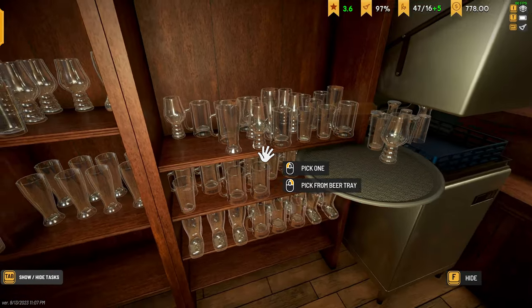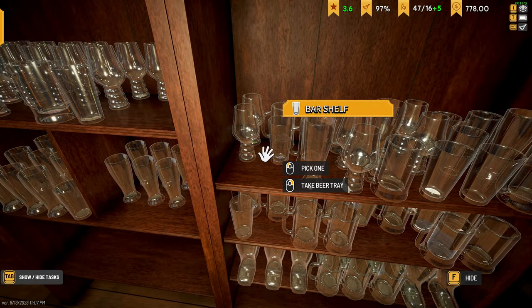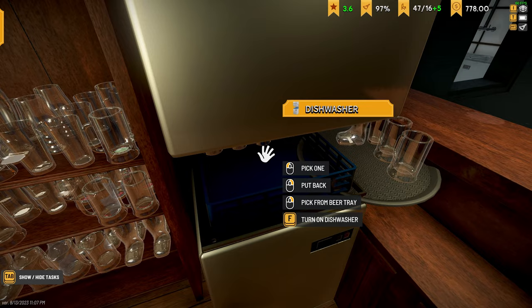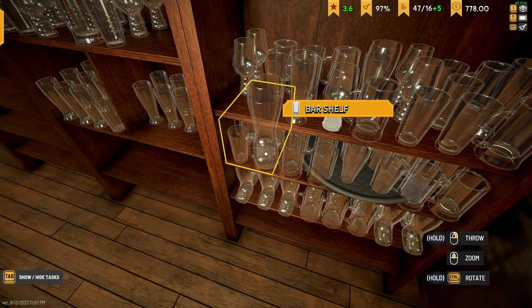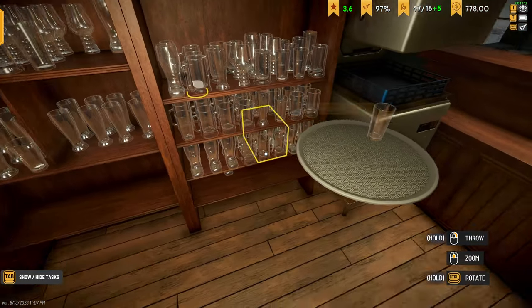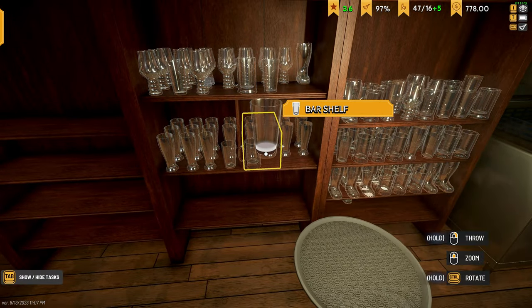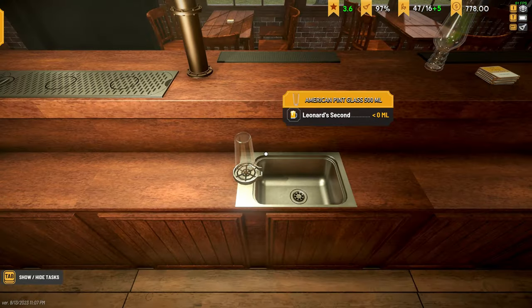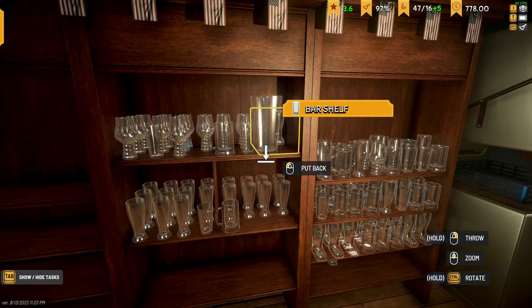Tip 6: Stock up on glasses. Washing glasses in the middle of a busy night steals time that could be better spent serving customers. While spills and trash count against the cleanliness of your bar, dirty glasses do not, so you don't need to spend time gathering or cleaning them mid-rush. Save that for later. Make sure you have enough glasses on hand so you don't need to stop pouring to gather and clean more in the middle of the rush. Do you think dirty glasses all over the pub should count against cleanliness? Let us know in the comments.